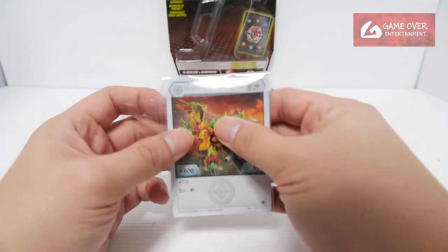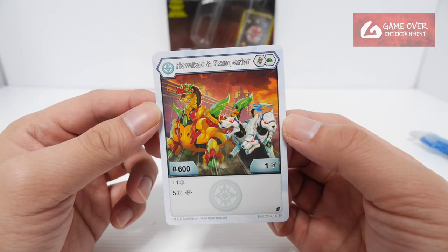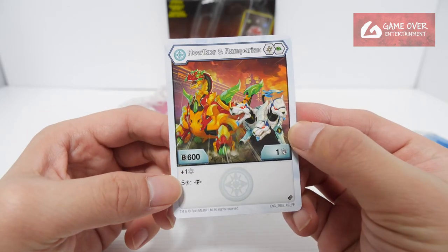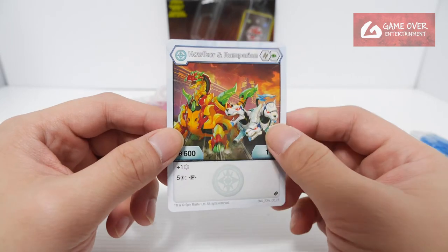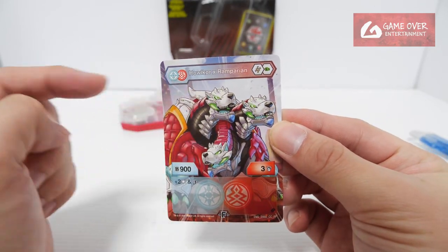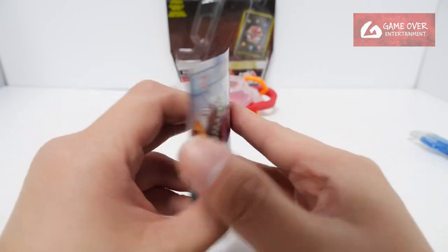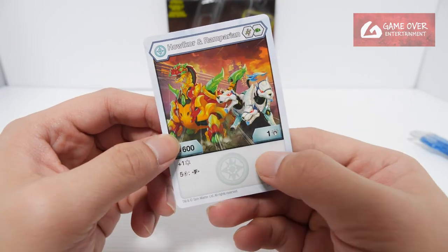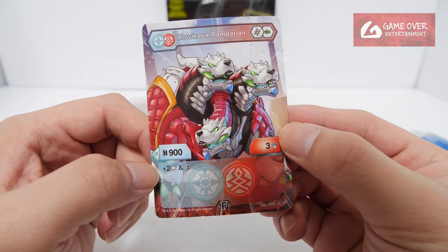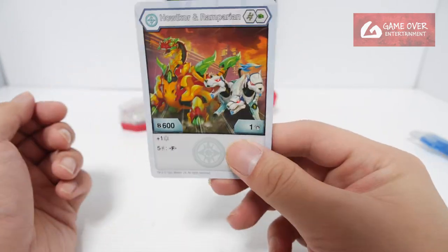Let's take a look at the card first. We have Heos, Hellcore and Ramparion — Helix and Green Fist, 601 plus 1 Frost Strike, and you fuse on 5 energy. Once you fuse and turn it around, you get Heos Pyrus Hellcore X-Ramparion. The cores are the same, Helix and Green Fist, but now 903. Originally was 601, so you increase by 302 — plus 2 Frost Strike and Dual Strike. Looking very fierce on his face. So that's the card.